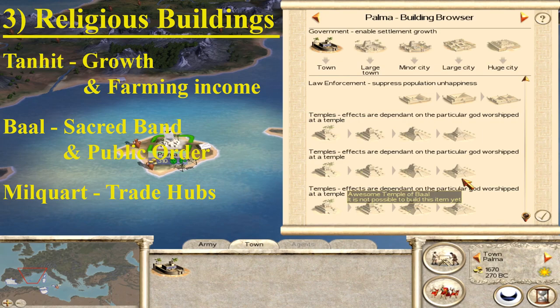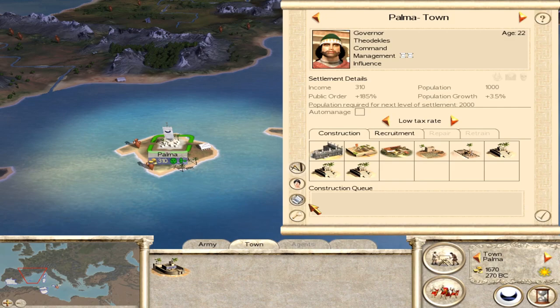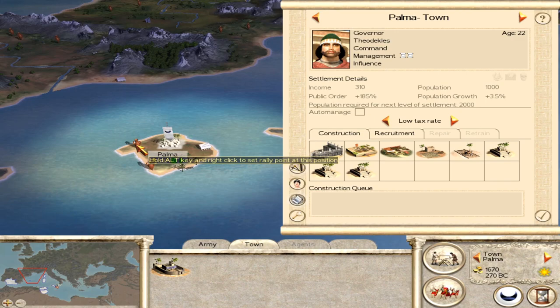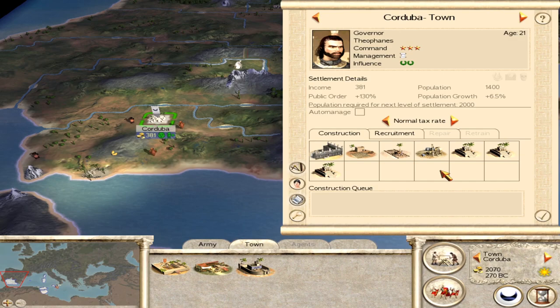Picking which temple you're going to go with is actually quite an important decision and one that can often be rushed — so let's take care figuring out what is best for us. We've got the Temple of Tanit here for farming, and Milkart over here for trade goods. We really just want to consider: is this going to be farming-focused or better for trading? Farming is 408 income, and we've got several resource bits to use. I'm probably going to go for the Great Old Shrine to Milkart here — I'd probably do the same down in Cordoba.